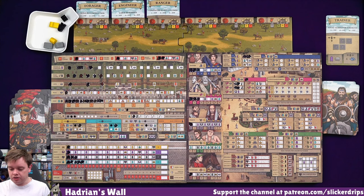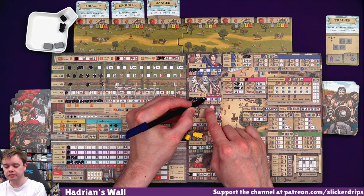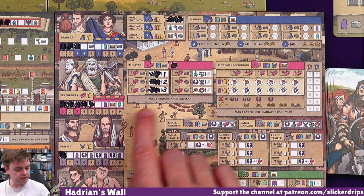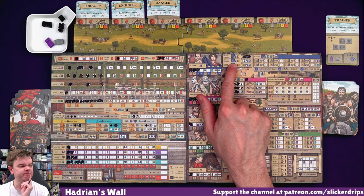My way of getting more servants from there was - what if we spent the citizen track to get a couple more performers? That gets me a soldier. Then I can do another performance at the theater for a resource. Year three, so the theater's still going. That gets me a piety and a servant. I've got a load of soldiers, a servant, and a brick. The brick would have to go in the wall.